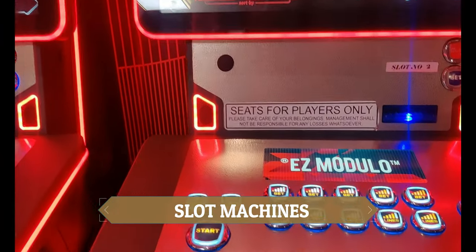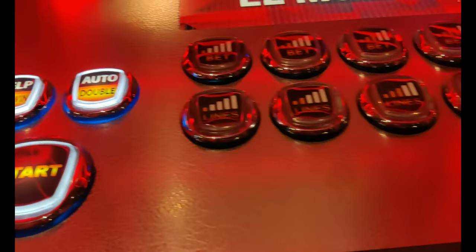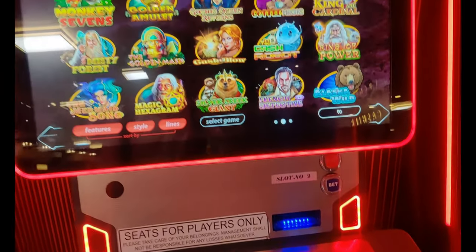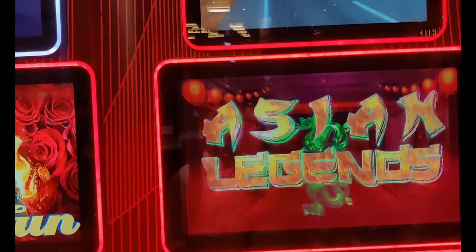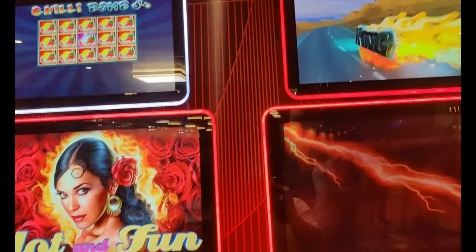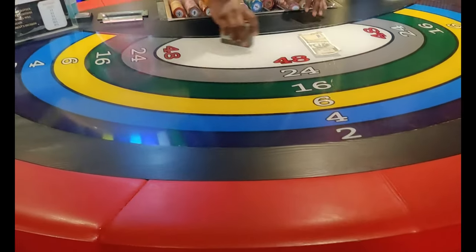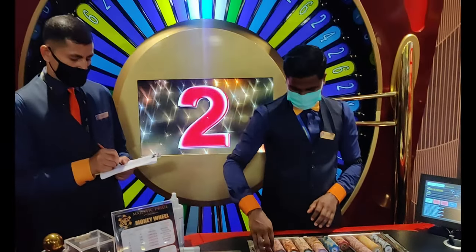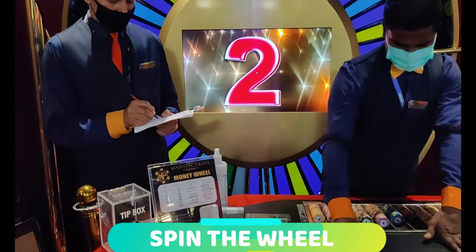The first game you can see on the screen is slot machines — you may have seen these in videos before. It is basically a one-by-nine, nine-game format, just like a fun game you have to play. The minimum bet in this game starts from 1 rupee and goes up to 10,000 rupees. The jackpot amount is up to 1,00,00,000 — a very good prize if you win.